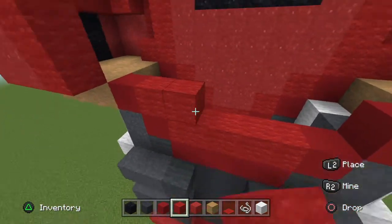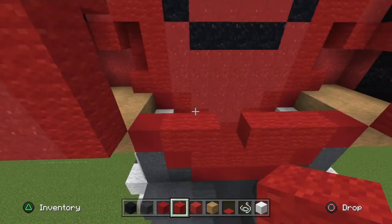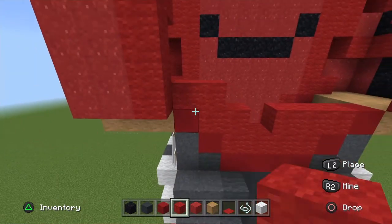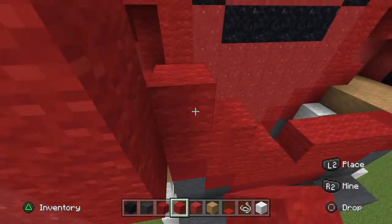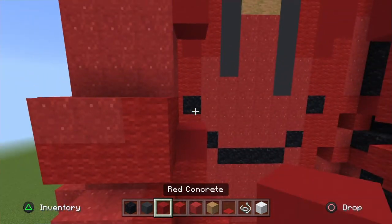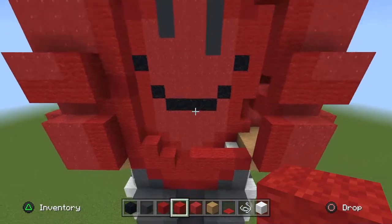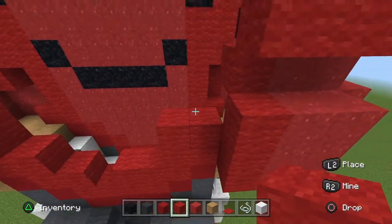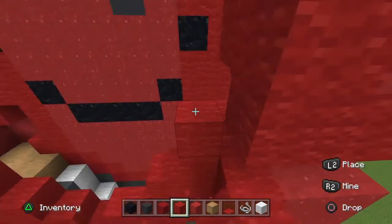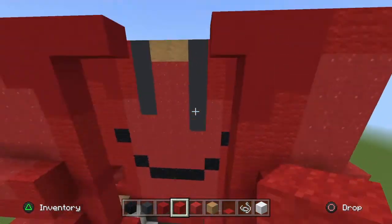Go across two red wool on the left and then three red wool on the right. On the left side go across two red wool then go all three with a red concrete, then go up three more and connect it to the top red concrete. On the right side make a square of red wool, go up two, place the red concrete, then go up three.